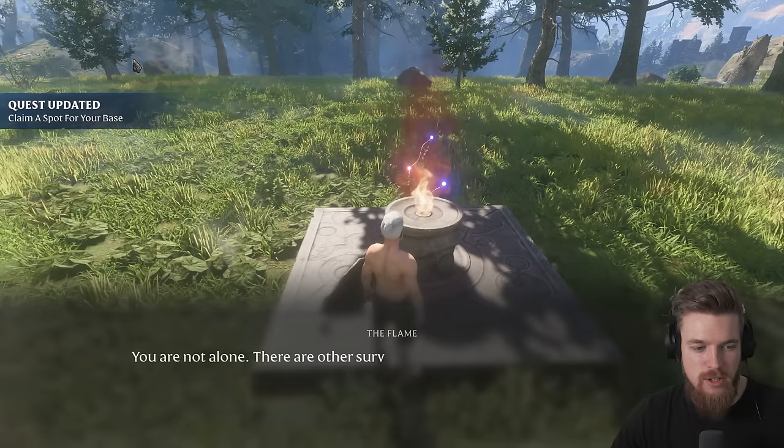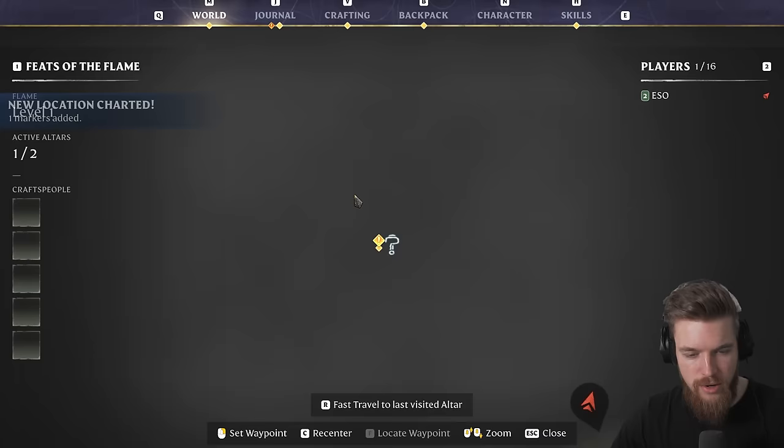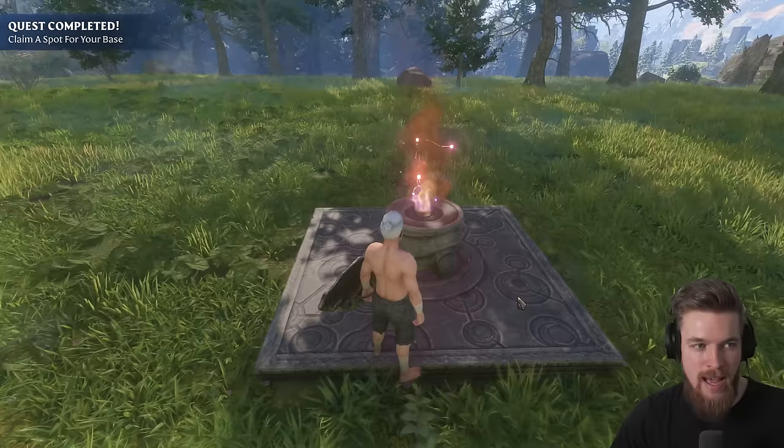The flame speaks: 'You are not alone. There are other survivors drowsing in nearby ancient vaults. Find them so they may aid your journey. One beckons nearby, just outside of the Shroud's grasp.' So now a new marker has been added to our map — it's just over here to find the sleeping survivor. Let's set that as our waypoint, but we're not going to go there just yet.